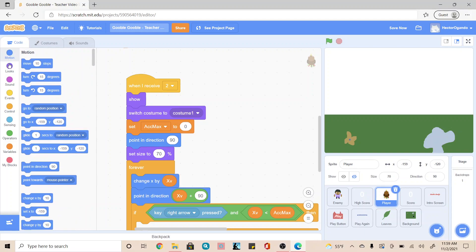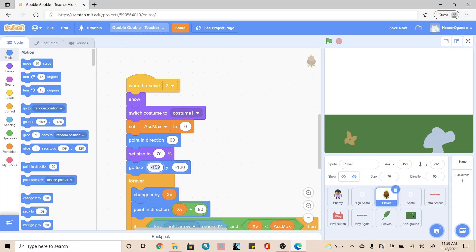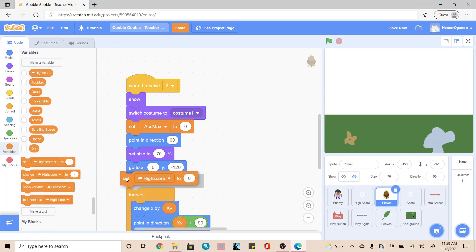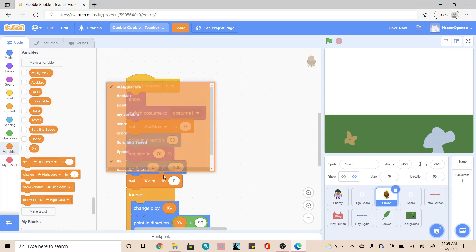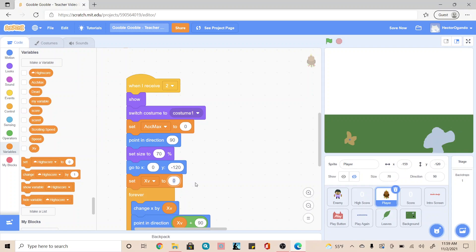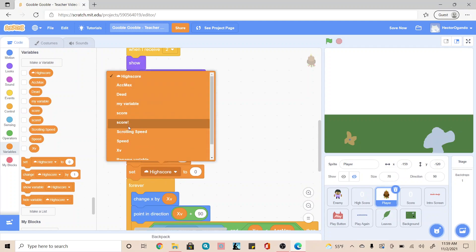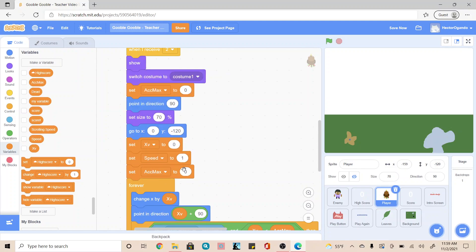Next, we're going to go inside of the blue motions tab and add a go to. This creates our starting position, so x will be 0 and y will be negative 120. After that, we're going to go into variables and add another set block — set xvelocity to 0. We're going to now set our speed to 1. And then we're going to set accuracy max to 11.